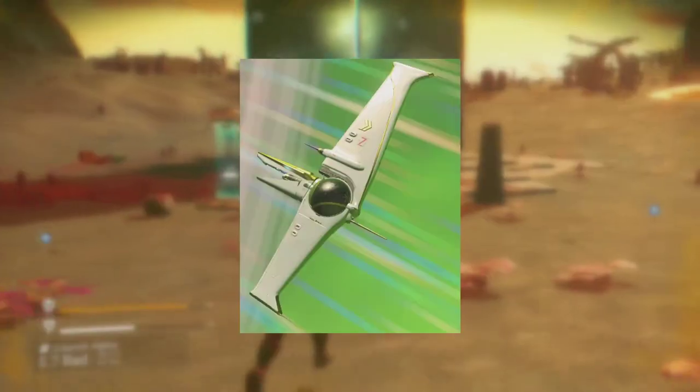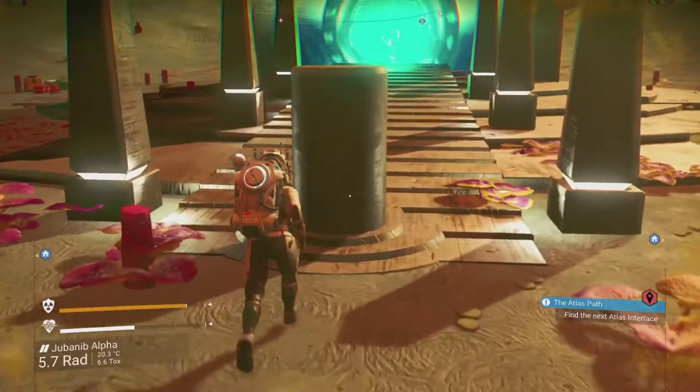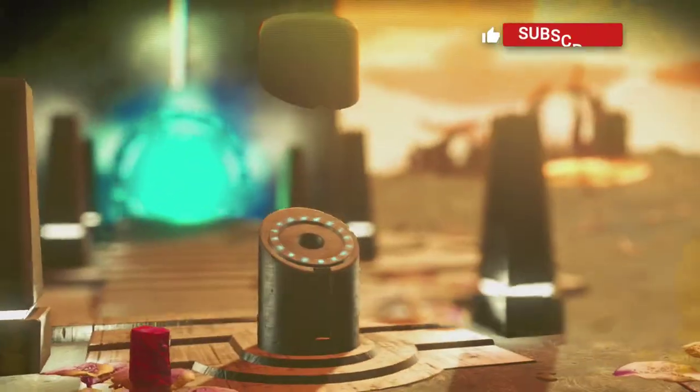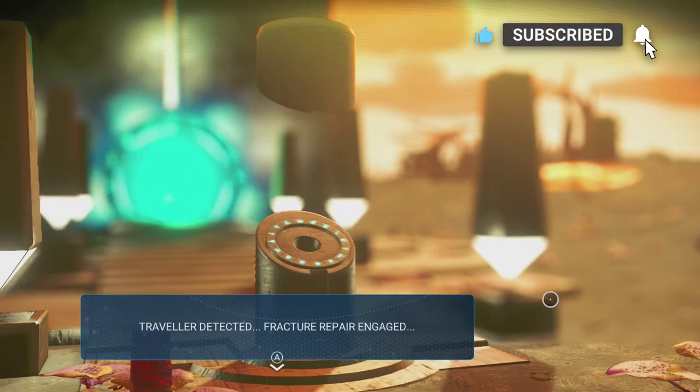I'm going to show you how you can get your hands on this white and gold exotic tri-wing ship in No Man's Sky. Before I get into this video, please leave a thumbs up and let me know in the comments down below if you found this helpful in any way. But without further ado, let's get straight to the coordinates.